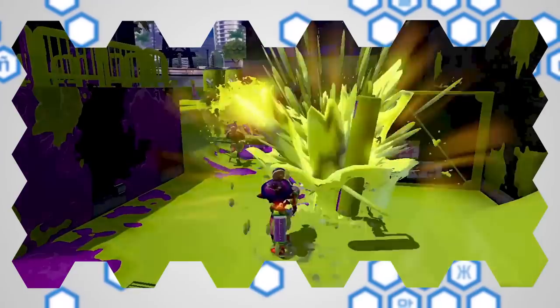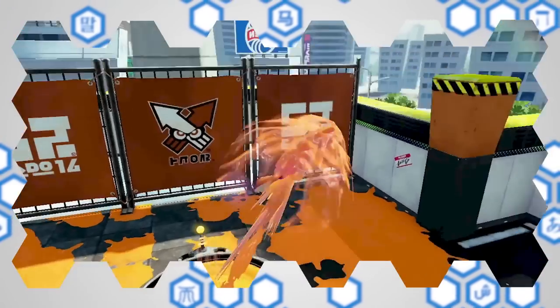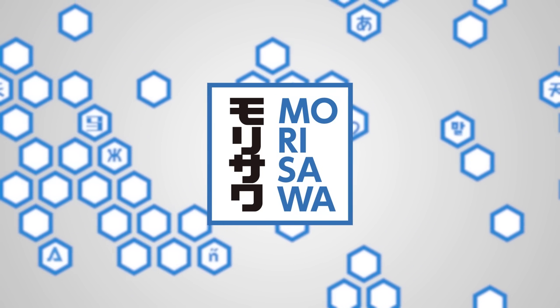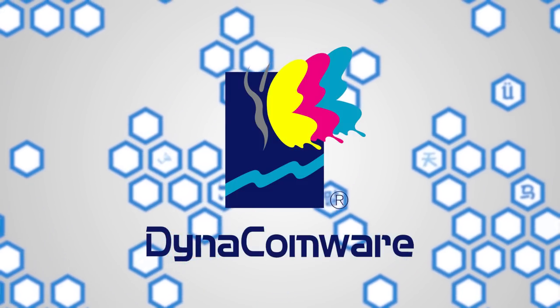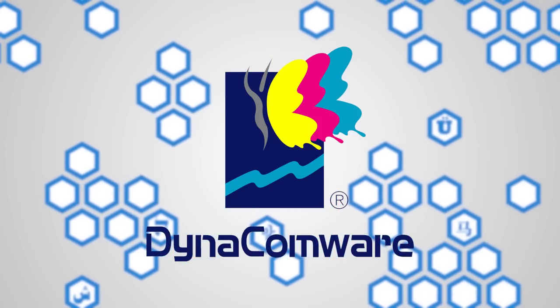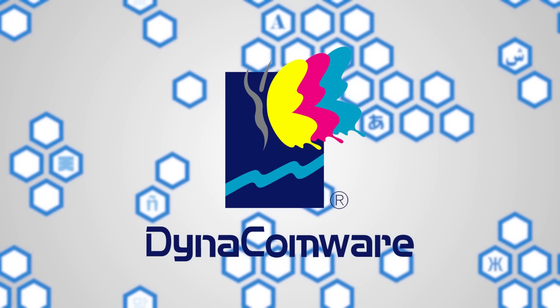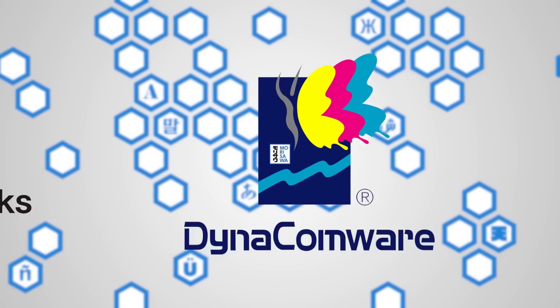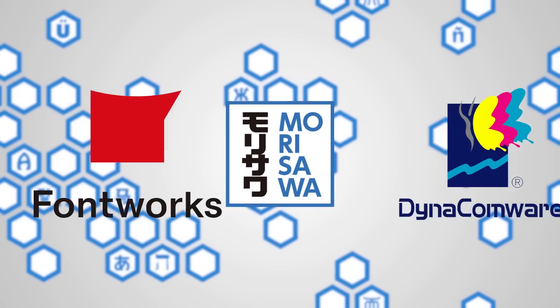Now Nintendo is no stranger to interesting font usage. Nintendo itself, like other companies, outsources its fonts from mostly Japanese font foundries, primarily Fontworks, Morisawa — Japan's largest and leading type foundry — and Dynacomware, a Taiwanese type foundry which produces a variety of fonts for primarily Asian audiences. Their typefaces have been extensively used by Nintendo and other companies when searching for Chinese language fonts. However, out of these three foundries, Nintendo seems to have a very close relationship with Fontworks.